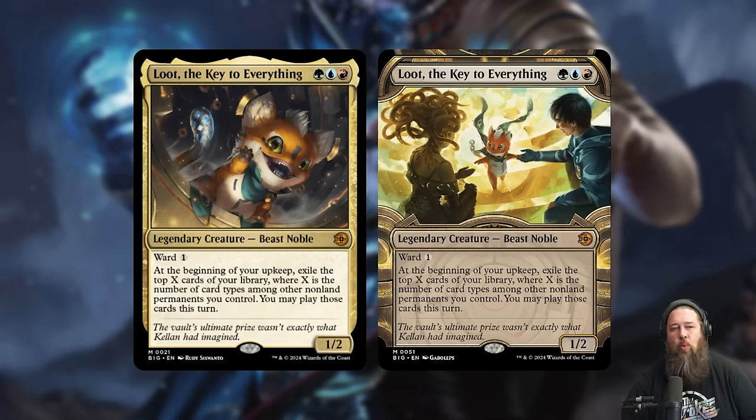First up in Big Score, we have Loot, the Key to Everything — definitely one of the cutest Magic cards Wizards has ever made, and probably one of the most divisive. Some people love it because it's super cute. Others say it's Hasbro making Wizards create a cute character that looks like a Yu-Gi-Oh card — like Magic's Pikachu — so they can make plushies and try to save their failing toy business. I wouldn't put that past Hasbro, but the whole Loot conspiracy theory is a little too tinfoil hat even for me.